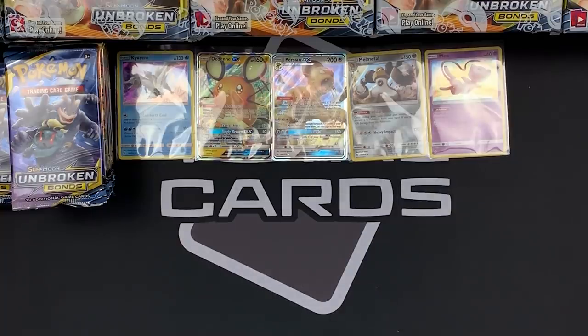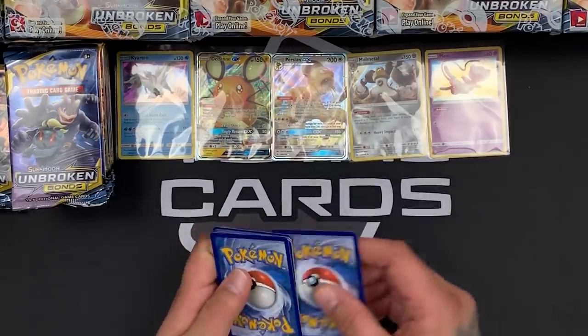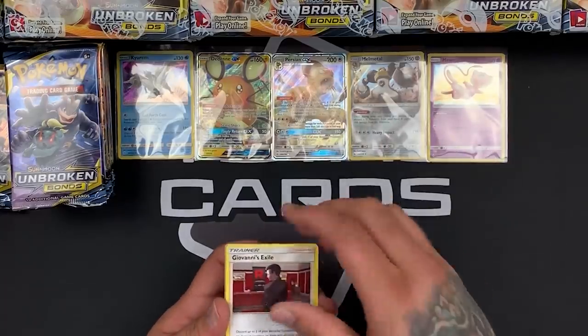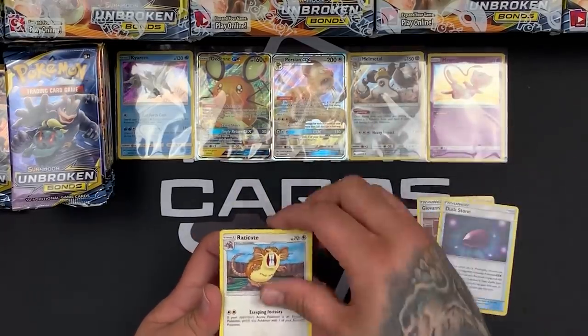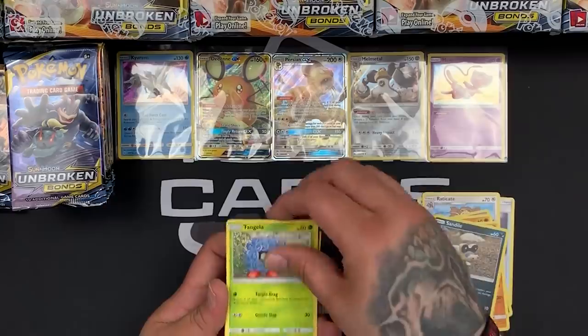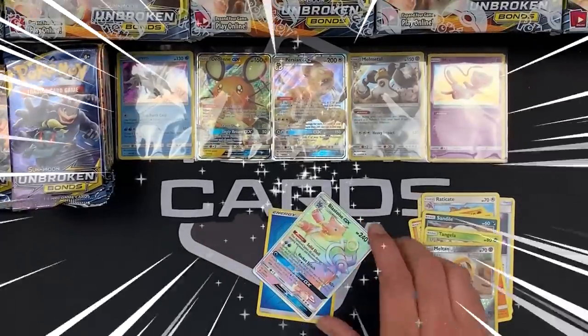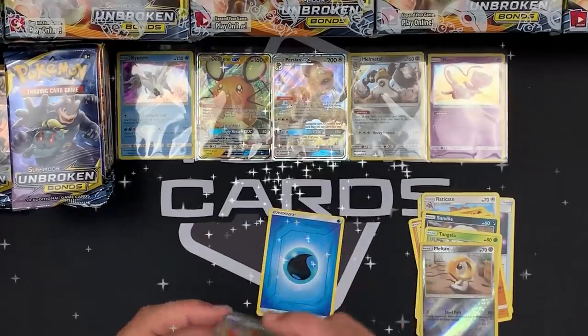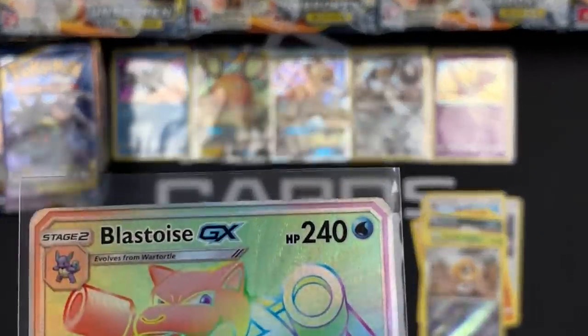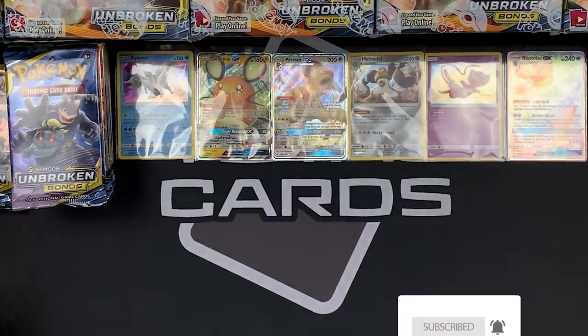If you've never heard of us before, we're Total Cards — a store in the North East of the UK with all your favourite TCGs on the website. All the singles you see will be added to the website. We've got a white card for this pack and we're not doing too bad on these 12 booster boxes. We've got a Wartortle, Drowzee, Cubone, Crabrawler, Sandile, Tangela, Meltan — oh my word, yes! Blastoise Rainbow Rare! Get in! That is awesome!